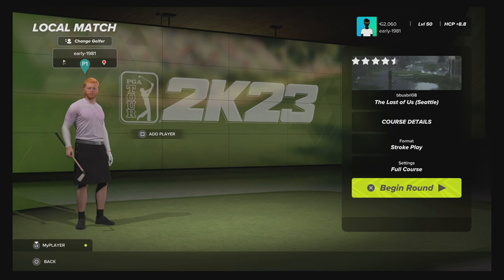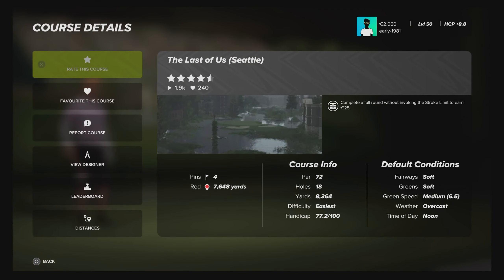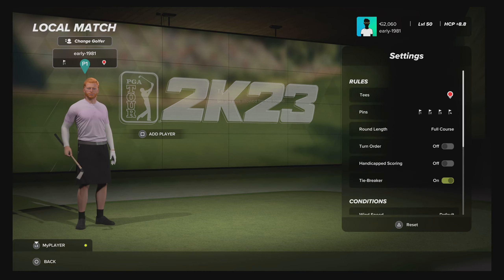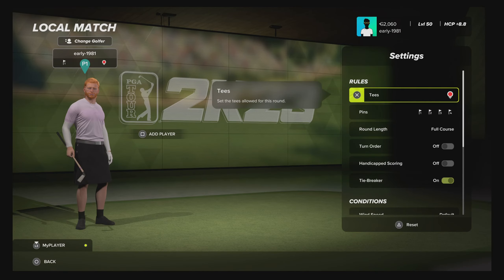Hey golf fans, this is Early, 1981. Welcome to The Last of Us Seattle. This course was designed by BusBry08 and should need no introduction — it's a huge cult video game and now a successful TV series. This is a par 72, fairways and greens are soft, green speeds are medium, weather is overcast, time of day is noon. There is one tee option playing 7648, pin set number one.